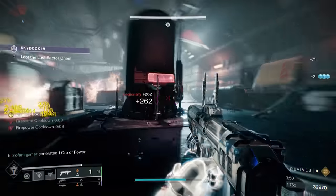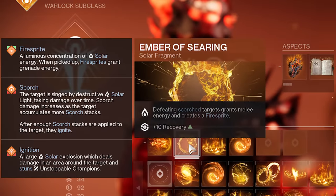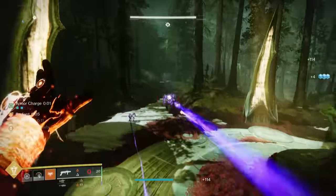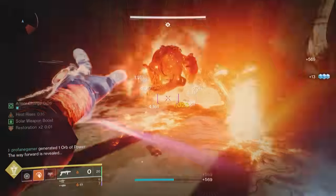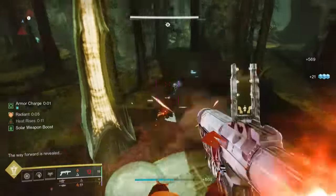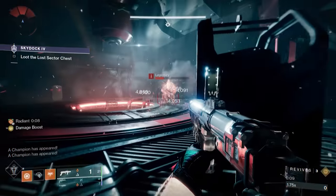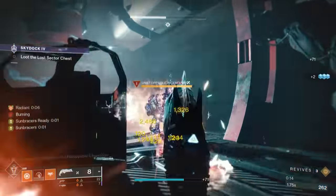We want to have our charged melee available as much as possible, so by using Ember of Searing, whenever we defeat Scorched enemies, we'll gain between 8 and 25% extra melee energy, stacking on top of what Heat Rises will provide us. This effectively gives us the ability to spam these grenades, since we'll be scorching every enemy we come in contact with. Since we will be throwing a ton of grenades, Ember of Resolve would be a great choice to give us another source of health recovery. Each enemy defeated by a grenade will provide 1 stack of cure, giving us 60 health points off of each enemy.